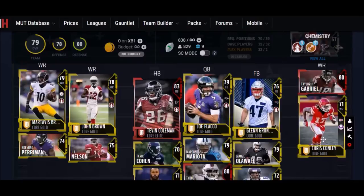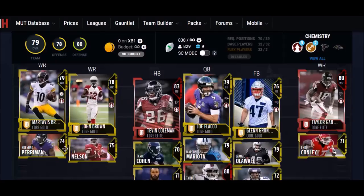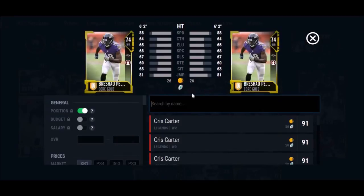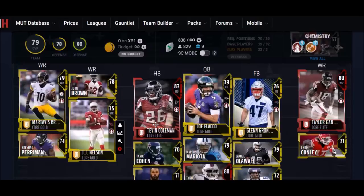Another good outside guy is Chris Conley — a great athlete with a 90 jump at 6'3" and good speed. Not the best hands though, that's why he didn't make the starting spot. Rashad Perriman is kind of the same way — 6'2", 88 speed, but take your pick. These guys are all really good. And then JJ Nelson — I got another really good speed guy.